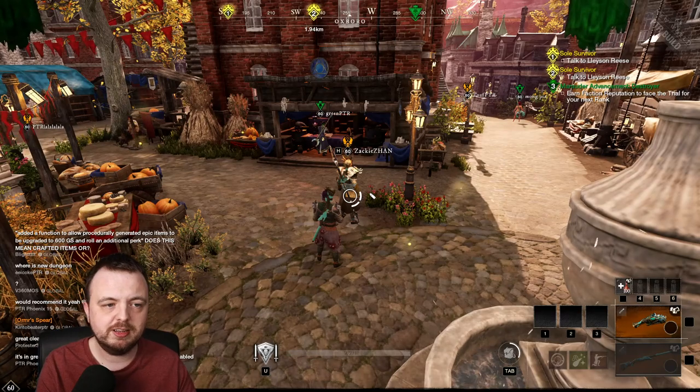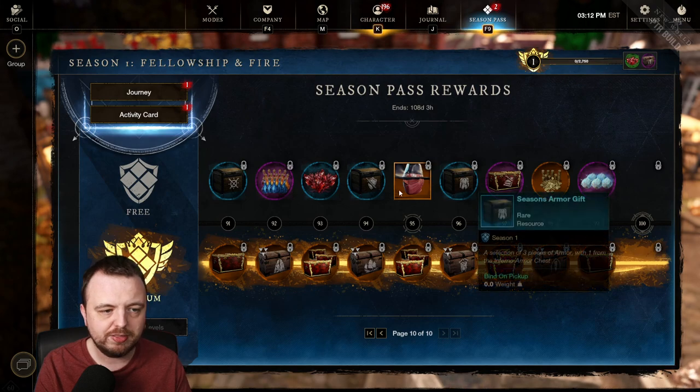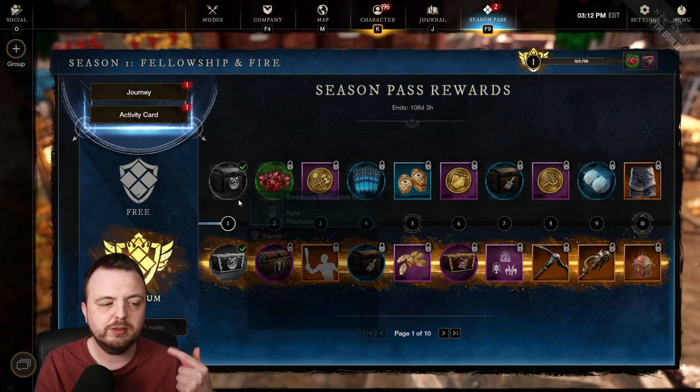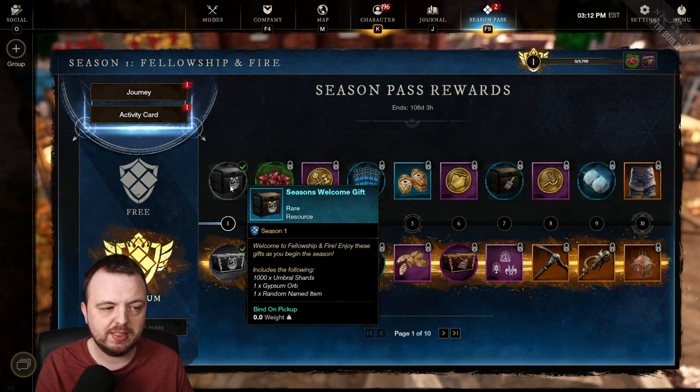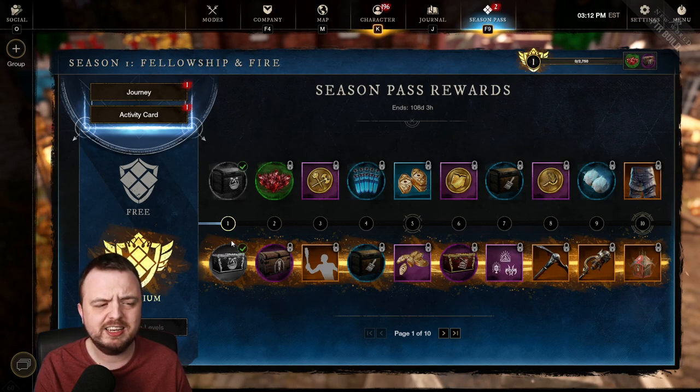The season pass is accessible by pressing Escape — there's a clearly labeled button. Once you click it you see the rewards. At level one you get both rewards if you've paid for the premium pass; on the free pass you only get the free one. You earn XP by doing basically anything — I did a PvP arena and unlocked level one.